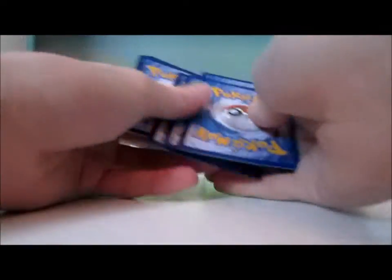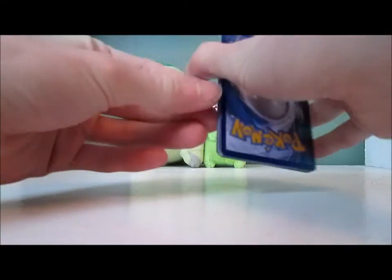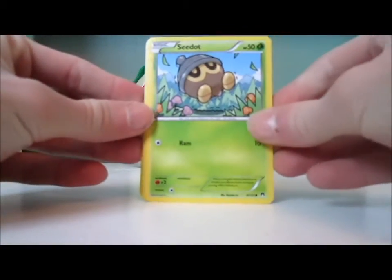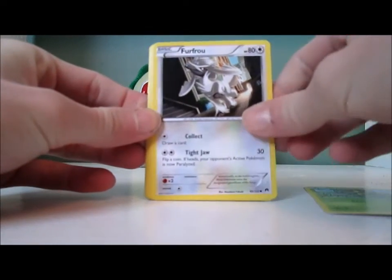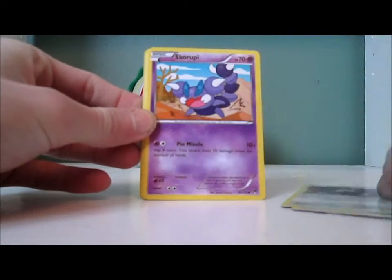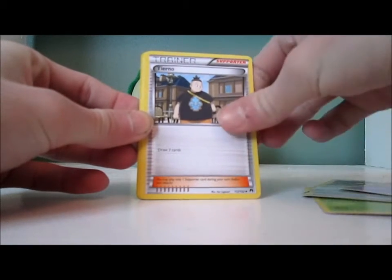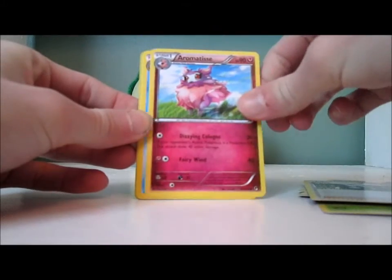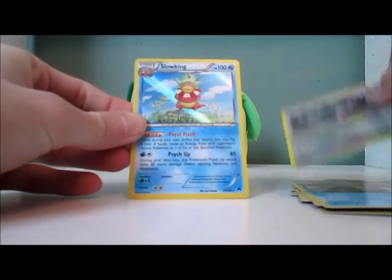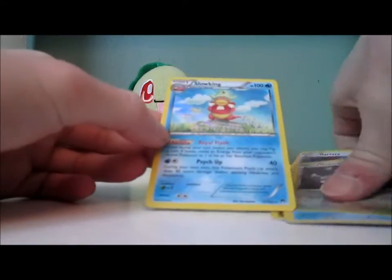Hopefully Chikorita. There are only 33 common cards in this set and I'm going to get a total of 65 commons, so I should be able to get it. We have Seedot, Furfrou, Slowpoke, Rattata, Skorupi, Snorunt, Aromatisse, Slowbro, Glameow Reverse — that's a common — and ooh, a Slowking Holo. Cool. That's a start to this blister pack.